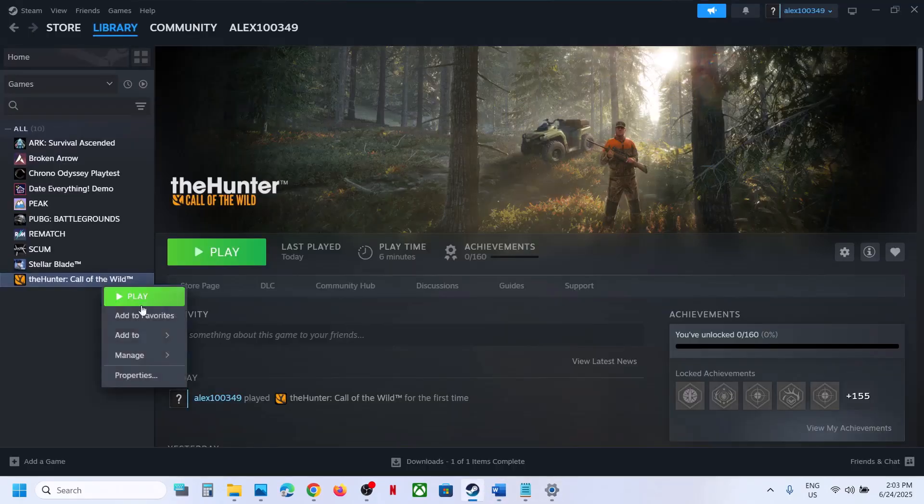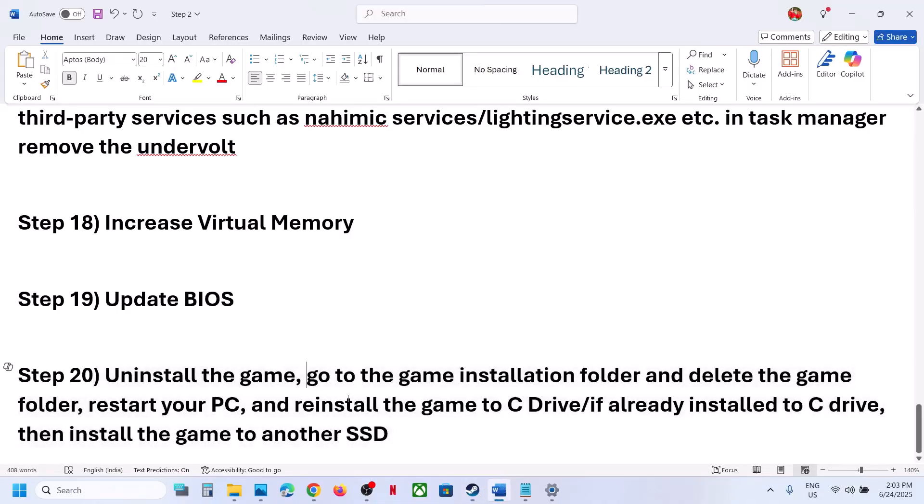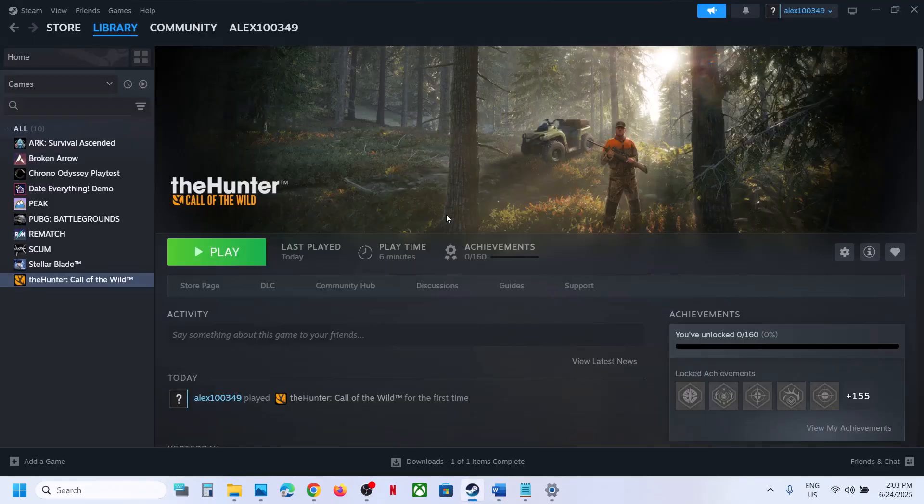The last step is to uninstall and reinstall the game to a different drive. After uninstalling, go to the game installation folder and delete the remaining game folder. Restart your computer, then install the game to the C drive if it was on a different drive like D or E, or an external drive. If it was already on C drive, try installing it to another SSD. One of the steps in this video should help you run the game successfully. Thank you for your time — please like and subscribe.